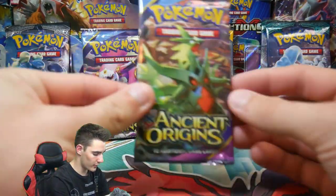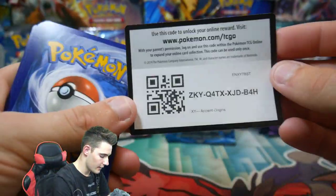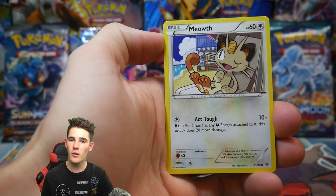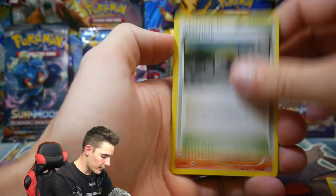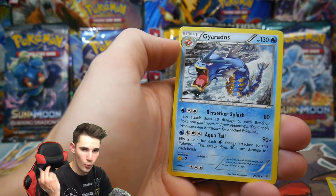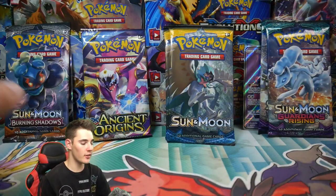Let's go with Ancient Origins up next. Come on, Mega Tyranitar! I really really just want to pull that Kyogre again — that would be absolutely insane. There is a code card, please let me know in the comment section below. We have an Oddish, an Inkay, a Faded Town, a Flareon, Lysandre, a Sableye reverse holo, and a Gyarados regular rare.